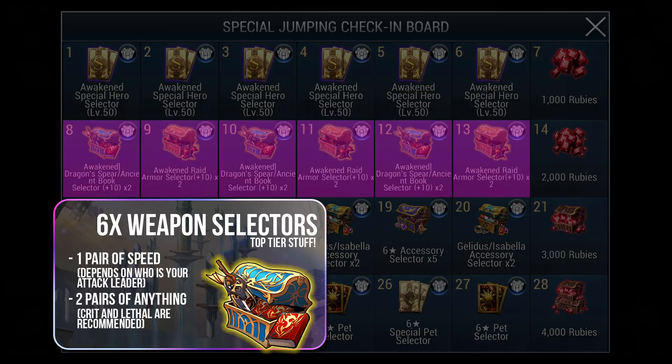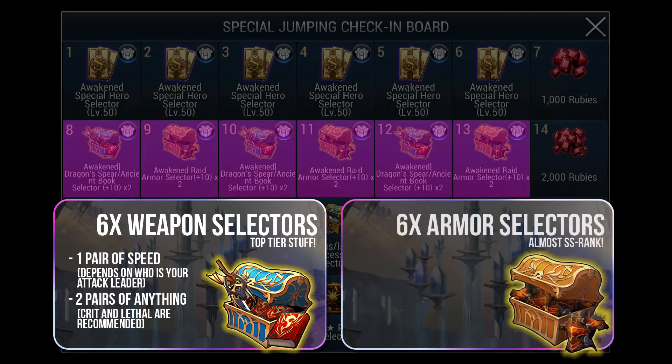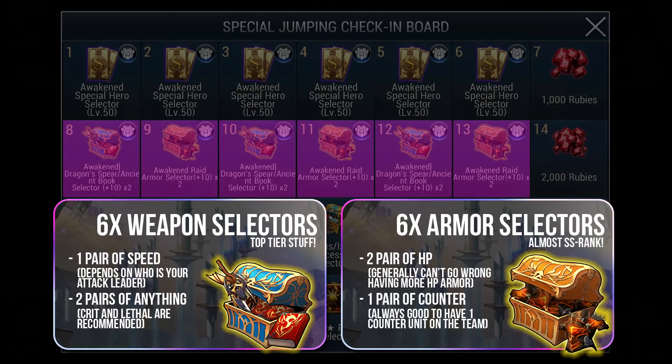Whether you pick Magic or Physical will ultimately depend on who you wish to gear up first. If you intend to make Freya strong ASAP, then definitely pick Magic. Based on top teams now, Freya uses Lethal, Chris uses Crit or Speed, and Truth uses Crit. For PvP Armor, choosing HP will be safe — many heroes in PvP use HP Armor, though there is increasing popularity in block, but HP as a stat is still a great choice. You should also get a pair of Counter Armor because almost every PvP team will have a main Counter Hero as part of the strategy.